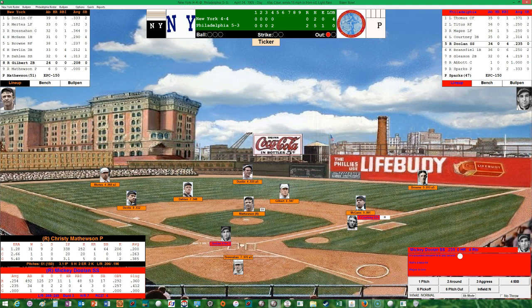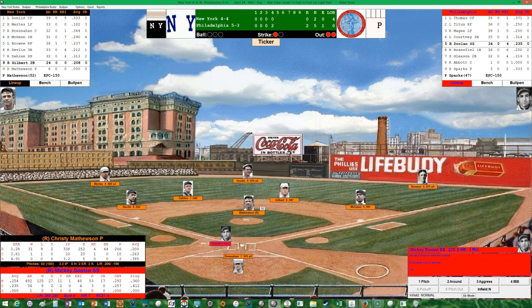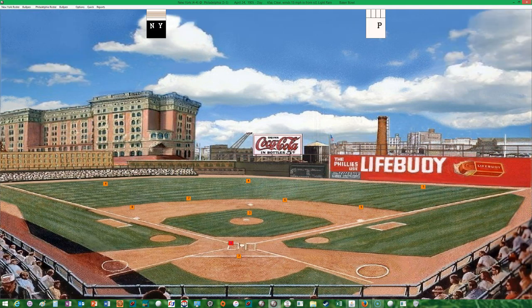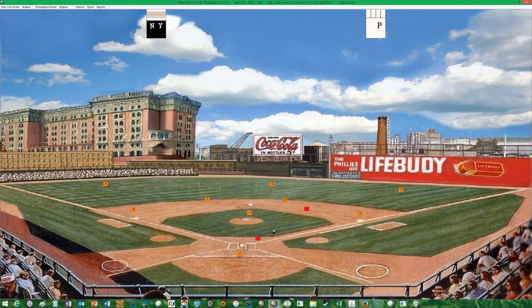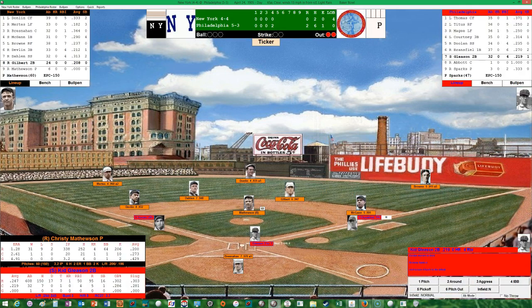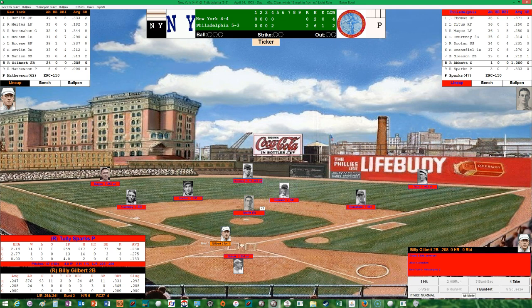Doolin comes up and Courtney is caught stealing — Bresnahan throws out his second base runner. Two down, bases empty. Mathewson issues his first walk of the year to Doolin. Bransfield singles — runners at the corners with two down for Kid Gleason. Gilbert goes the short way to Doolin at shortstop to retire the side. But the Phillies put up two on the board and lead two to nothing after four.